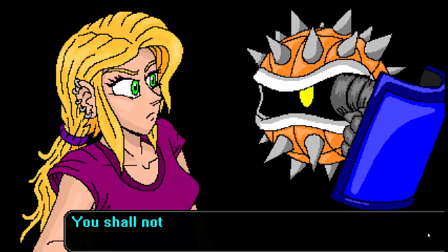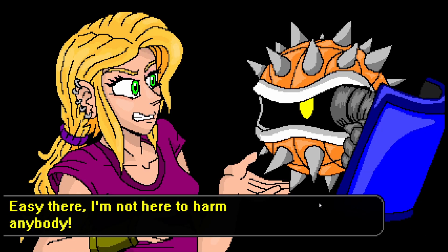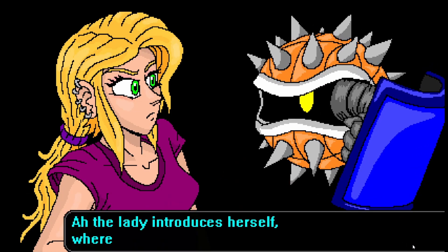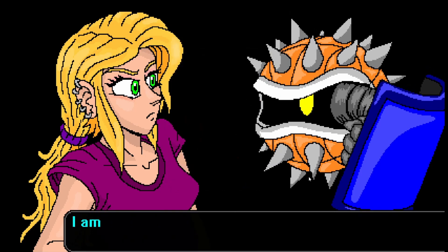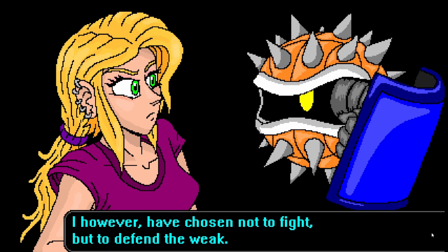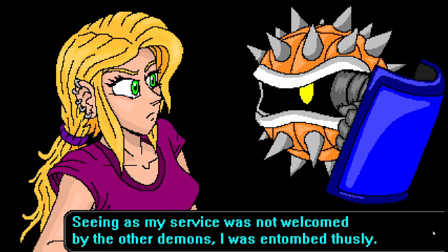'What newfound adversary is this? You should not find me easy prey, villain.' Easy there, I'm not here to harm anybody. My name is Jen. 'Ah, the lady introduces herself. Where are my manners? Who the heck are you supposed to be?' 'I'm a being from the other side, as you may describe it. I, however, have chosen not to fight, but to defend the weak. Seeing as my service was not welcomed by the other demons, I was entombed thusly.'